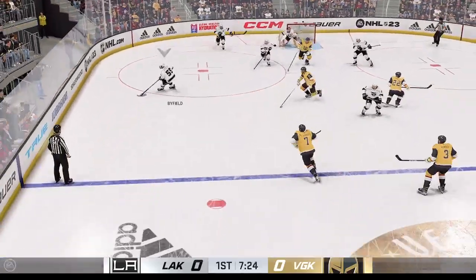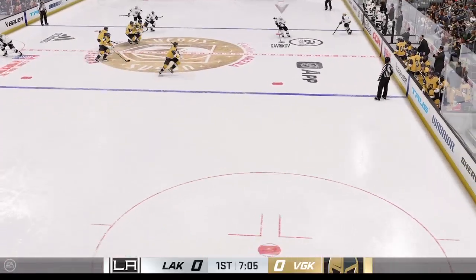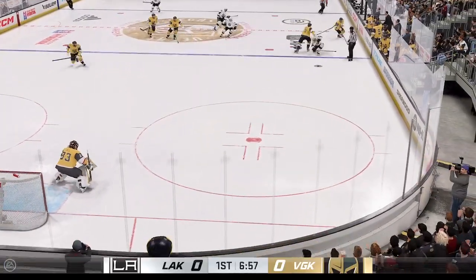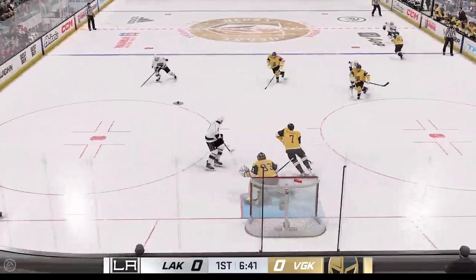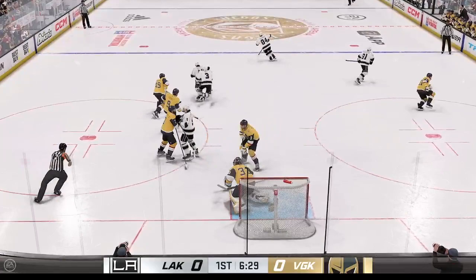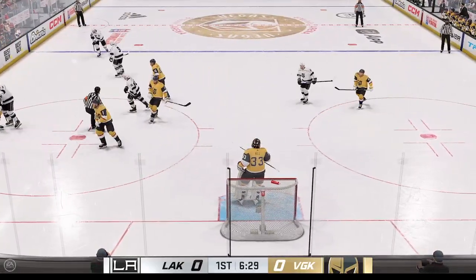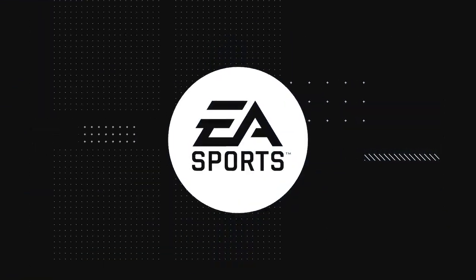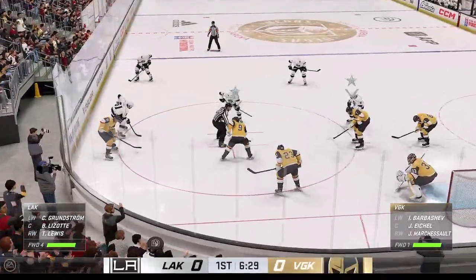Los Angeles will play it from behind the net. The Kings take the puck through the neutral zone, they go on the attack from the left side. Settles things down and gets control of it once again. Puts it on goal! Denied by the goaltender. Hill's gonna hang on to that one for a whistle — he needed a cover there. Past the midway mark in this period, the game is still scoreless.